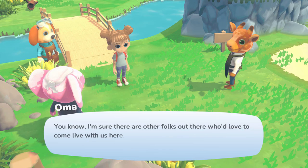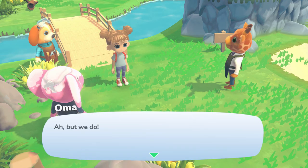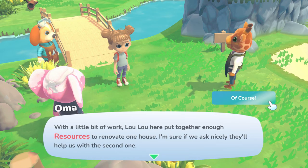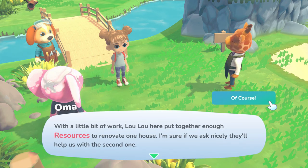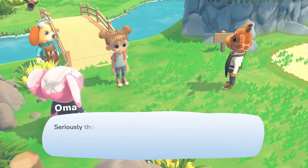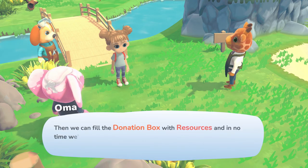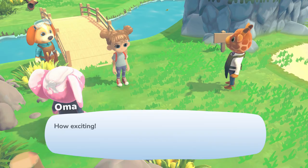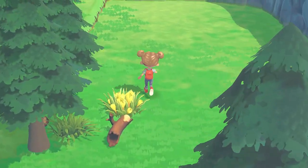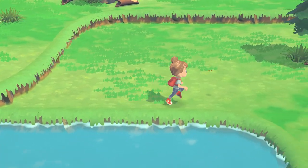Oma is emotional seeing the lovely things we've done for the town. She mentions there are folks who'd love to come live here — in fact some inn visitors mentioned wanting to move, but there are no houses available. Moss points out we could renovate the second abandoned house, and Oma hands us another donation box. Now we can explore the new area across the bridge, which is huge — there's even a raised section and lots of flowers. I wonder if we'll need to build stairs or learn to jump to access the higher area.